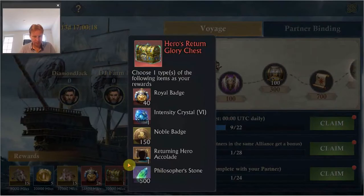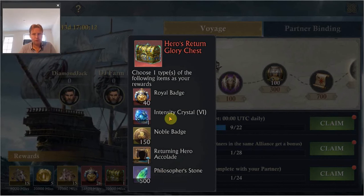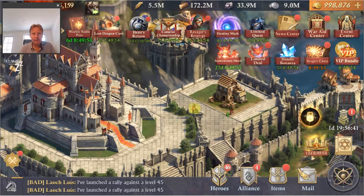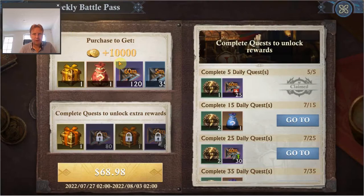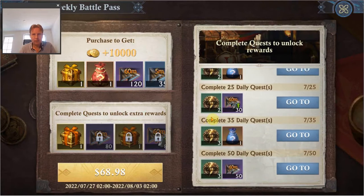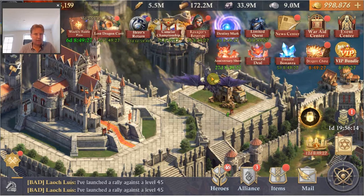Not usually interesting otherwise. The chest at the end can give, for example, 500 philosopher stones or an intensity crystal six — those are quite interesting as well. The other event that started is the weekly battle pass. By completing daily quests we can get some rewards. We also get some Lord stamina, which is not that easy to come by, so it's definitely something I will try to focus on. And that was really it as far as the things that changed that I noticed as part of the update.